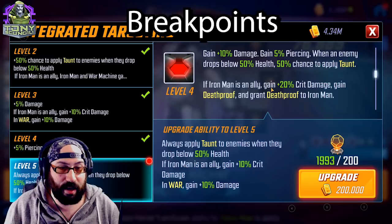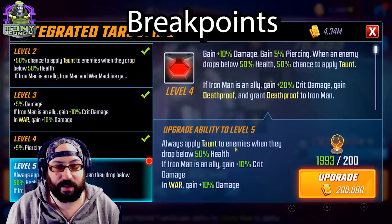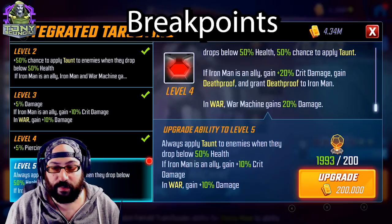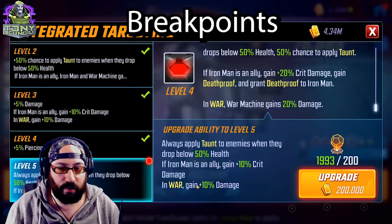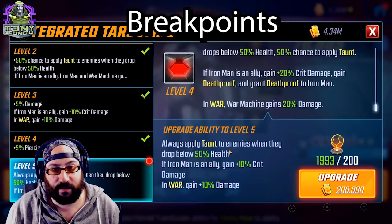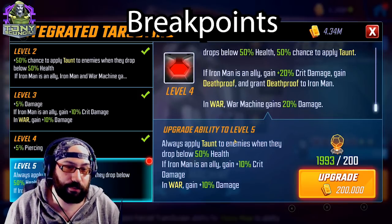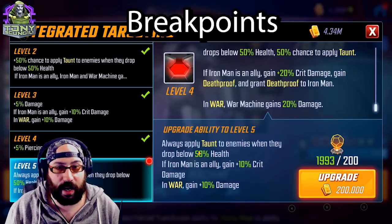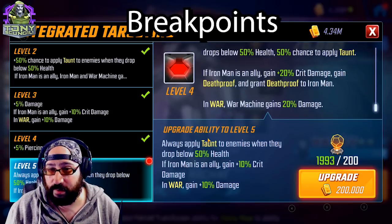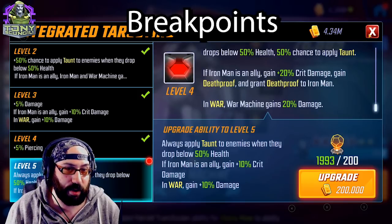If Iron Man is an ally, War Machine gains 20% crit damage, gains Death Proof, and grants Death Proof to Iron Man. In war he gains 20% damage. He is the heart and soul of the team — he does the damage. With tier four he gains a little more crit and a little more damage, which is totally worthwhile. I haven't needed it because I've invested so much gear into my War Machine that the extra damage didn't matter, but it might as time goes on.